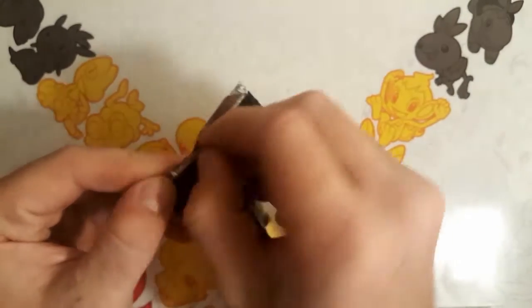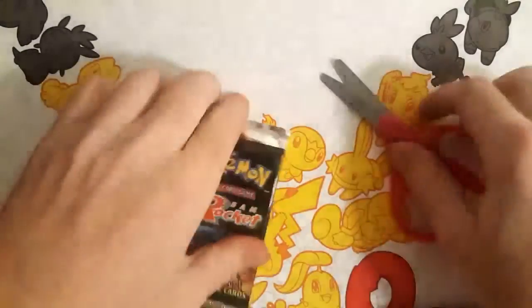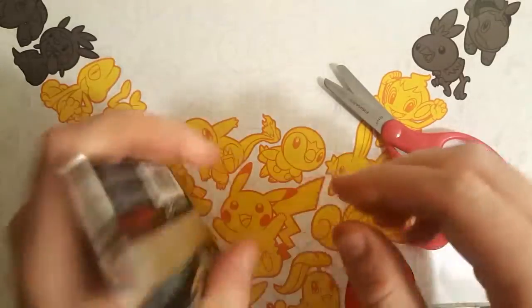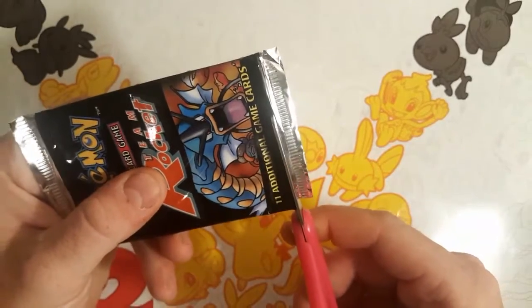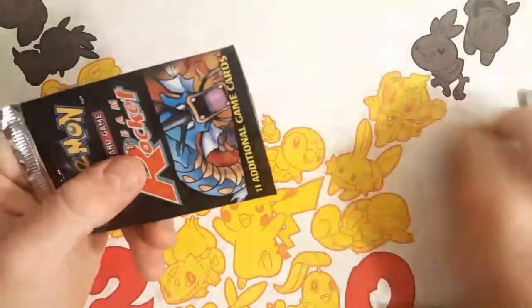So we're going to try to preserve this pack as good as we can. I actually have a pair of scissors here that we're going to use because I don't want to take a chance. I got very lucky when I opened up the Fossil pack — didn't tear it, it almost looks like it hadn't even been opened. I set it back in the plastic sleeve.